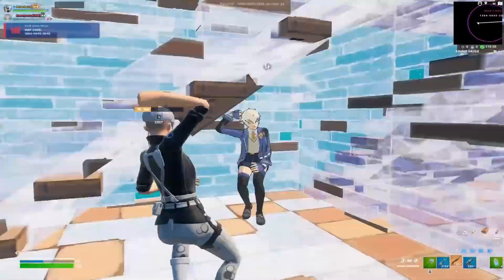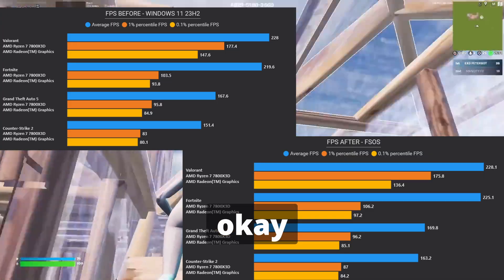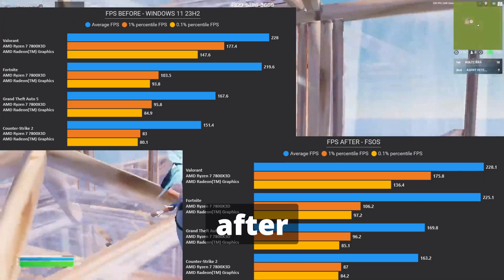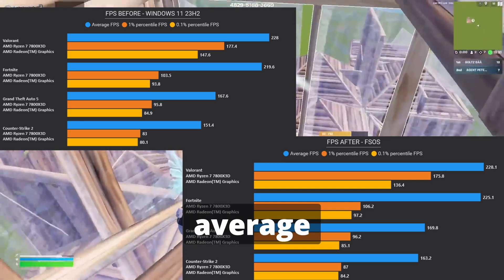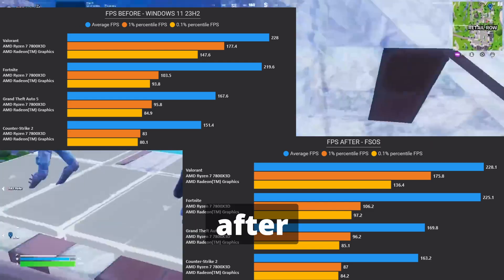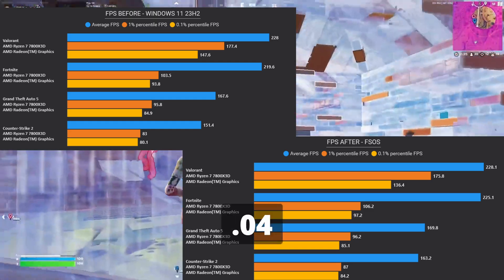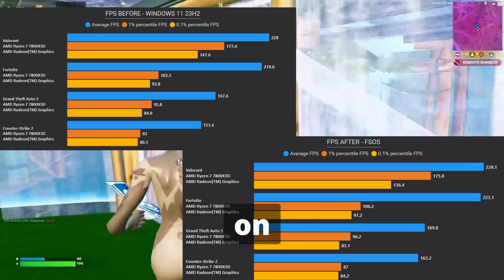Now let's see the results in games. On the left we have the FPS before and on the right we have the FPS after. On Valorant, the average FPS before was 228 and after was 228.1, so we got a 0.04% boost.